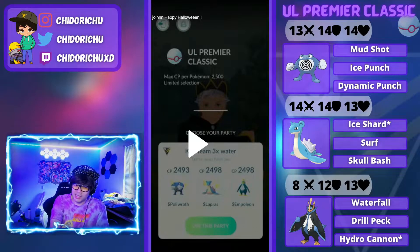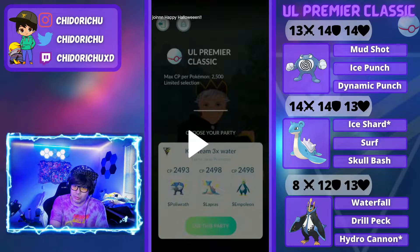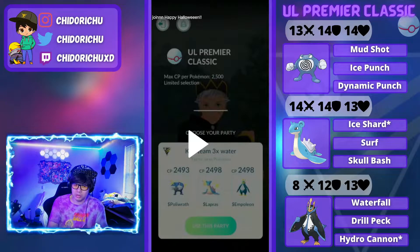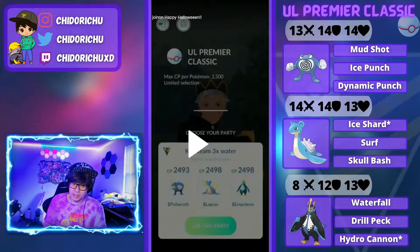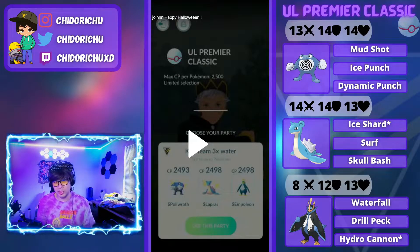Fighters in the back can be hard for this team, but you definitely want to use Lapras as a safe swap to kind of bait it out. Lapras is super bulky — you can definitely get to a Surf. Your main objective is trying to force a shield when they switch out to their fighters.